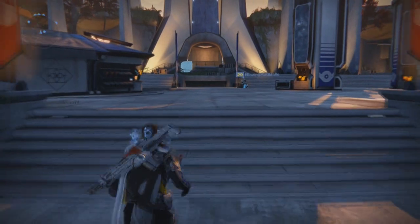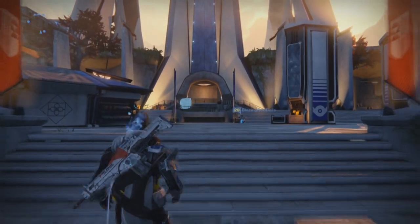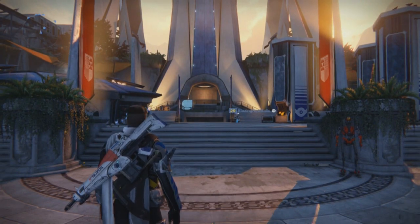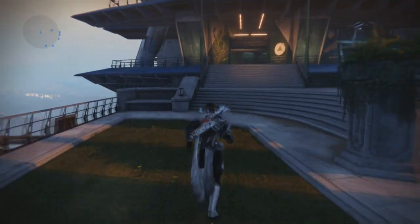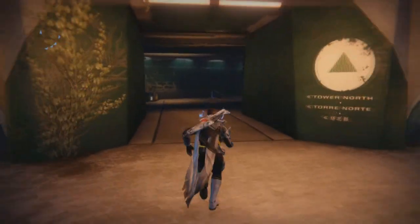Welcome back to another Destiny video. Today I'm going to show you the Agent of the Nine location for Friday the 10th through the 13th. As soon as you start off, go to your left — he is in the left wing. Every week he is in a different spot, but this time he's over here on the left wing.